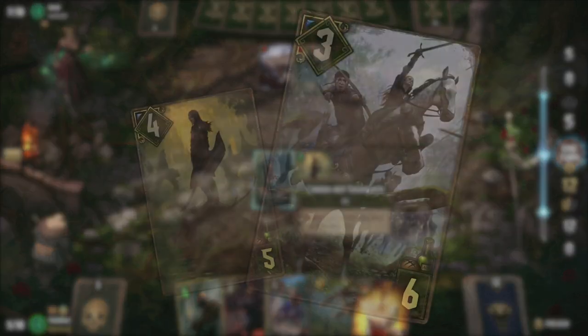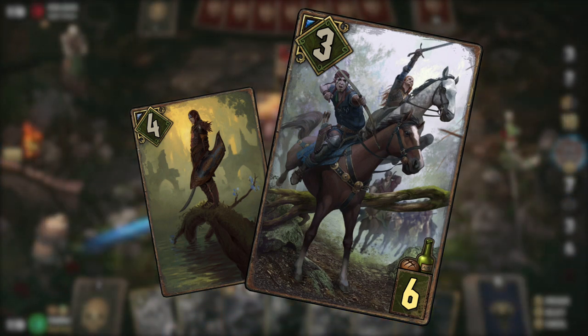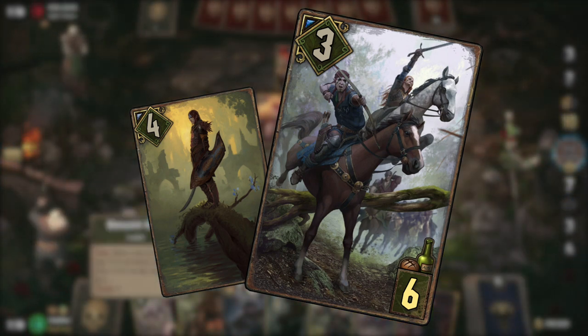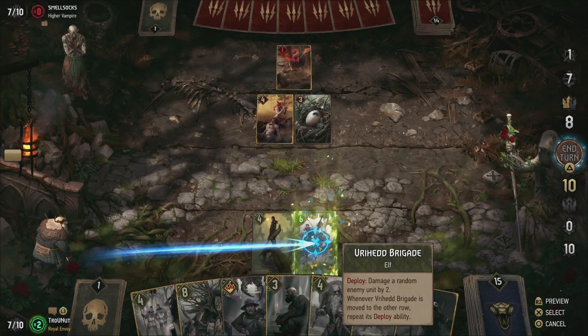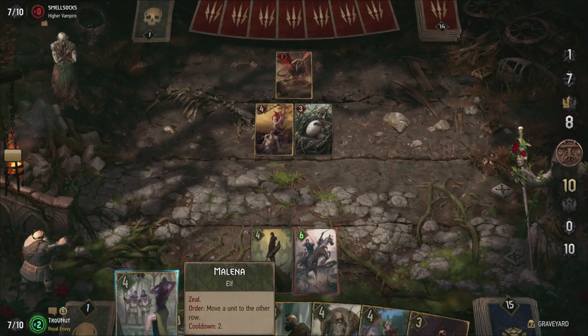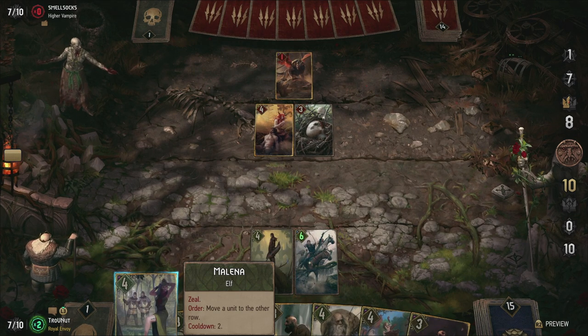The Vryhat Brigade damages a random enemy by two when played but repeats this ability every time they move. This unit on its own can double the point output of Brover, so definitely not a card to underestimate. These two cards are preferably used over the course of the match to maximize their point gain.